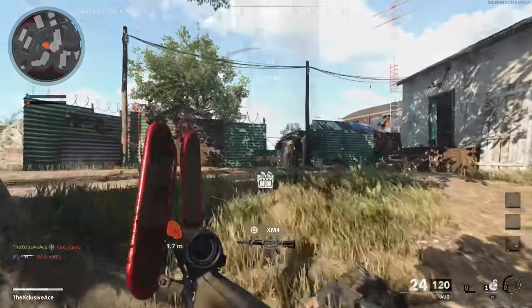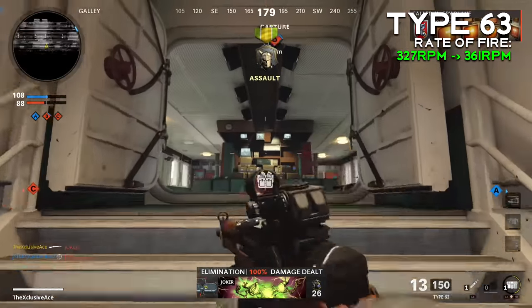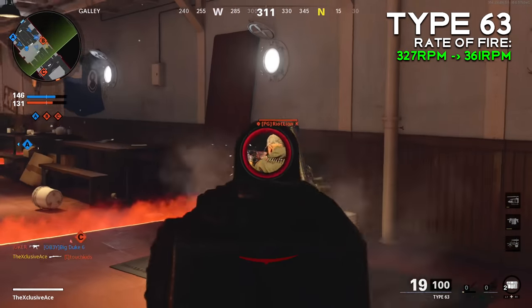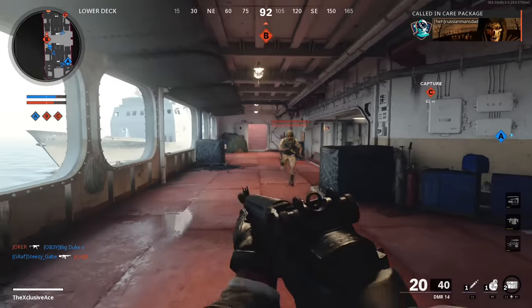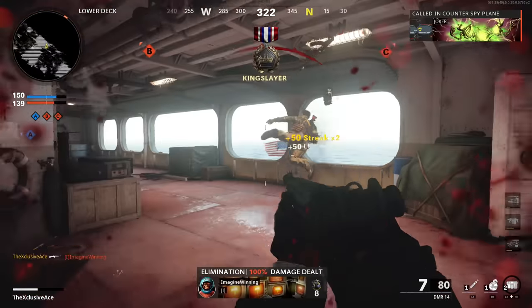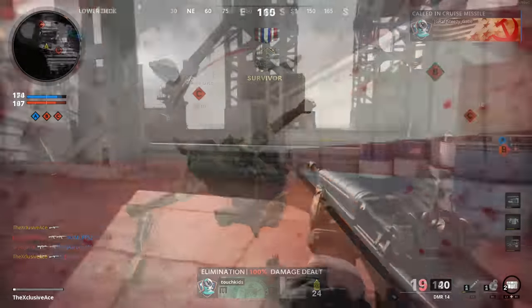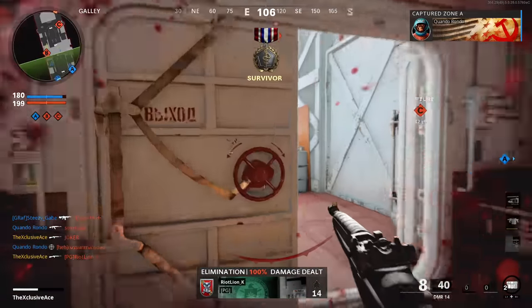Moving on to the Type 63 — this got a simple rate of fire buff, going from 327 rounds per minute up to 361 rounds per minute. This buff also applies to barrels that improve your fire rate, so you can get even higher than 361 RPM now. We saw a really similar story with the DMR 14 — that one also got a rate of fire increase from 361 rounds per minute up to 400 rounds per minute. I personally thought the Type 63 was a great gun pre-patch; now it's even better.